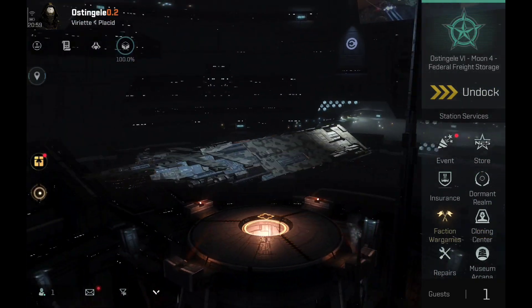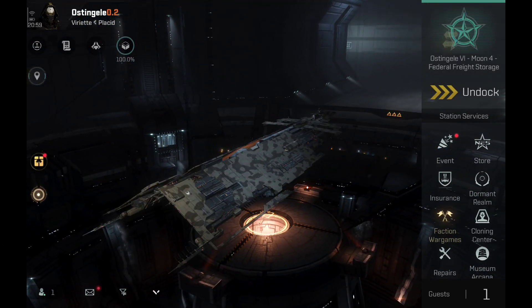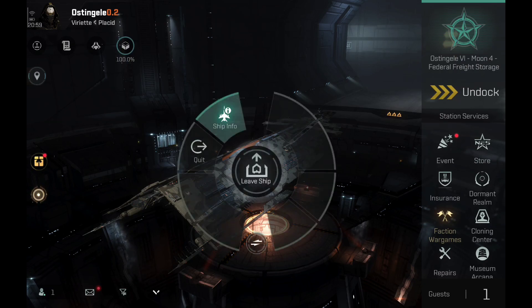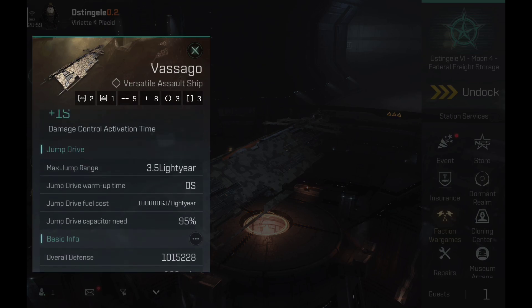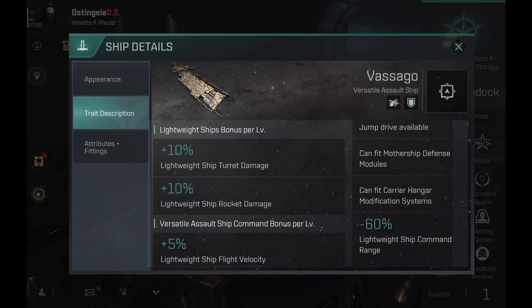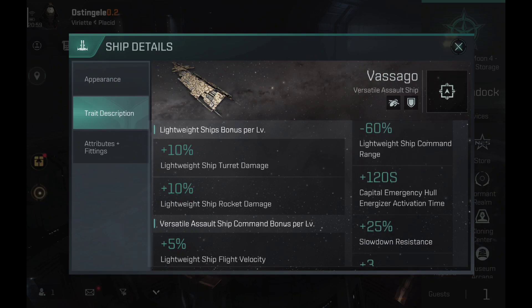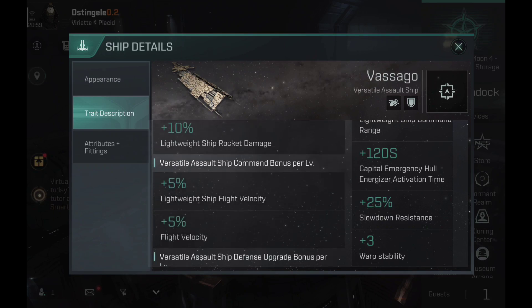I'll be starting with the Vazago. I've been told that the Vazago became really nasty with the aerospace implant and I can kind of see why. The Vazago, and I believe the Villain, have some of the highest DPS outputs out of any faction carrier in the game. The versatile solar chips have been buffed — they're very similar to super carriers in the way they work now, having received some new raw bonuses.